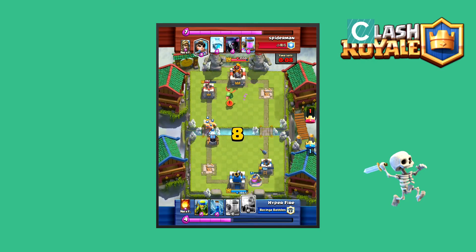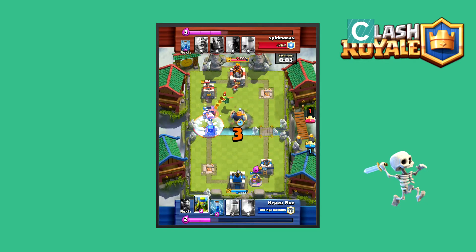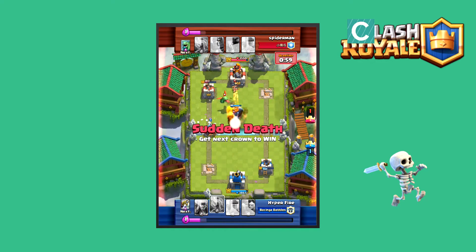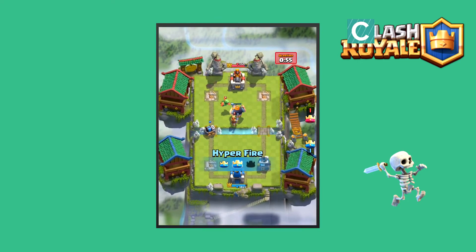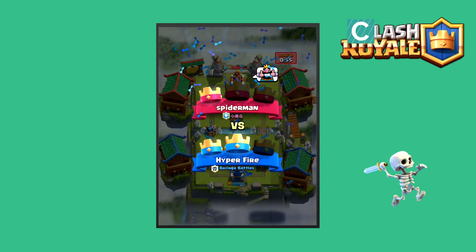It's going into overtime, and he has the Barbarian Sparky push going on. If he can just drop the Royal Giant in the middle and do the... oh man, that's honestly so troll, that's so troll. I wouldn't want it done to me — but the man's got to do whatever he has to do to win the game.